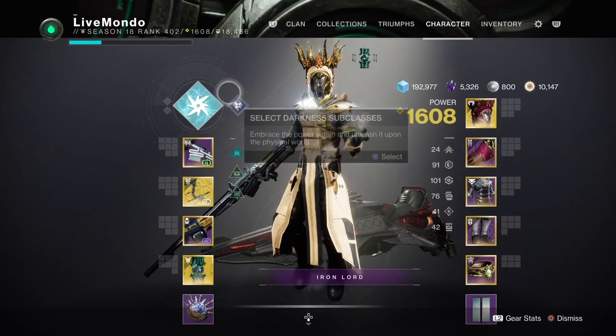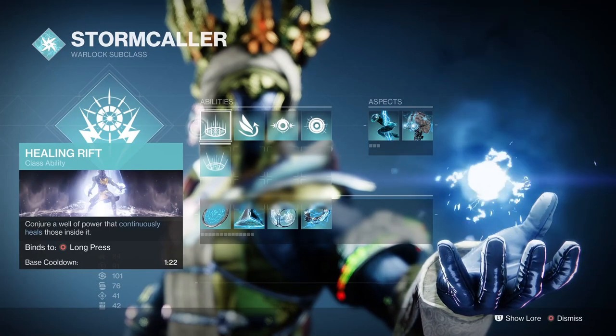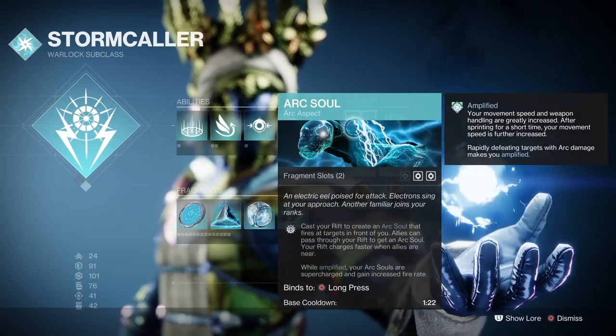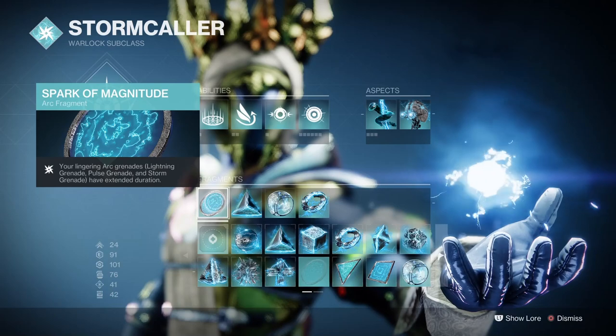Hi guys, welcome to the video. This is my solo run of this week's featured master nightfall, Exodus Crash. I'm doing it on Arc Warlock, Arc 3.0. All fragments, aspects, and abilities are shown at the start of the video so you can check them out. I'm using an anti-barrier sniper.